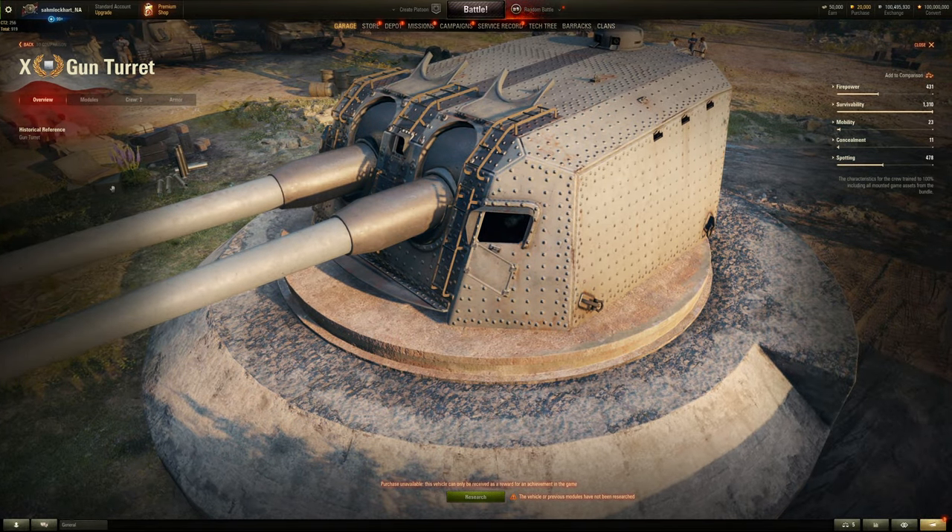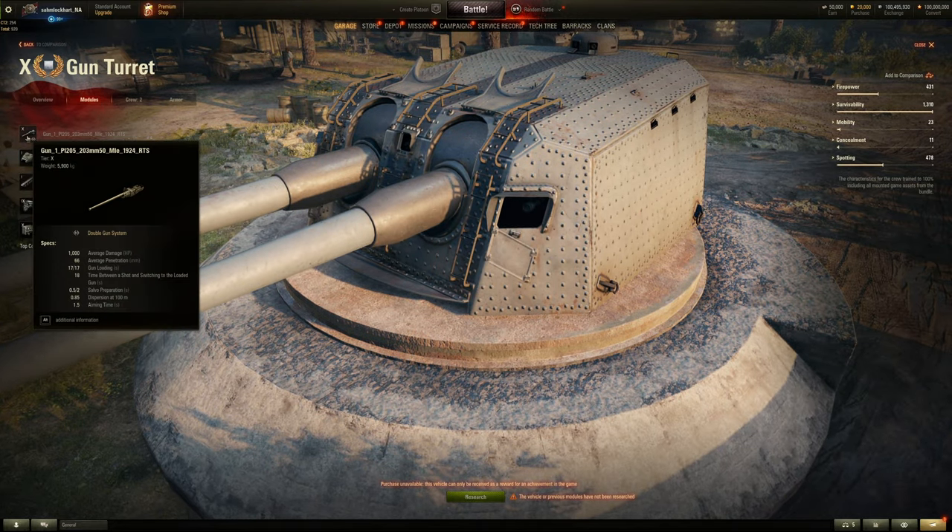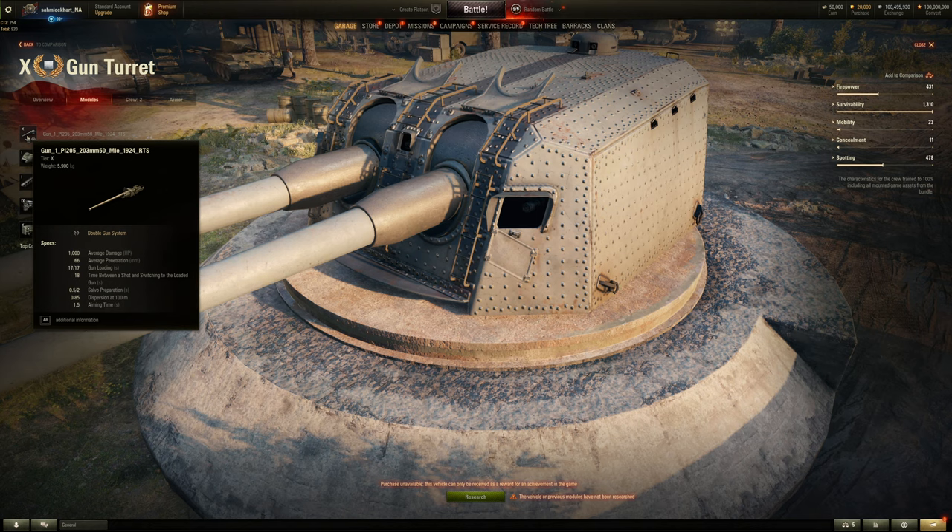Moving on to the frontline gun — it has a mini turret in the back. It actually fires a double shot: 17 seconds for one gun to reload, so about 34 seconds total. The time between switching to load the other gun is 18 seconds. There's a 0.5-second shell preparation time and two-second block time, so it fires the double shot fairly quickly with only a two-second wait after.